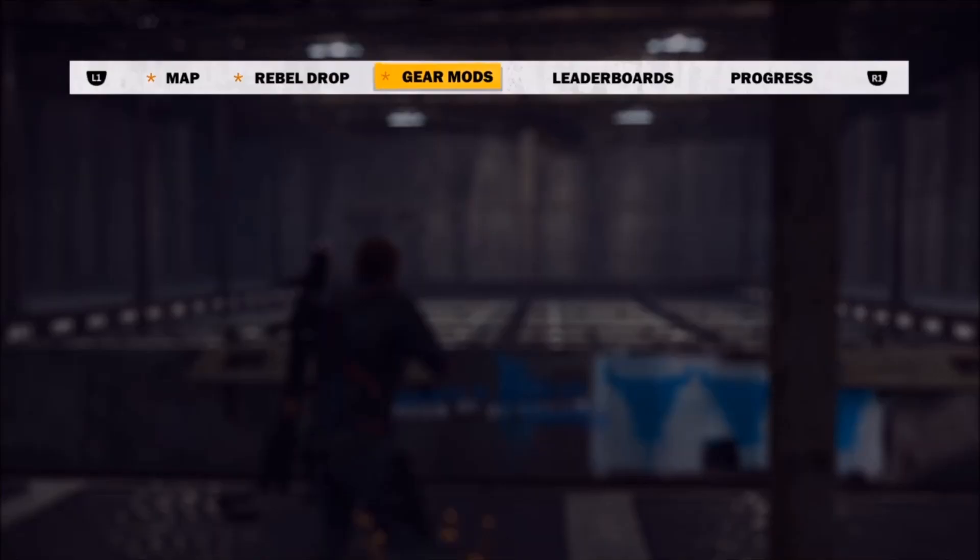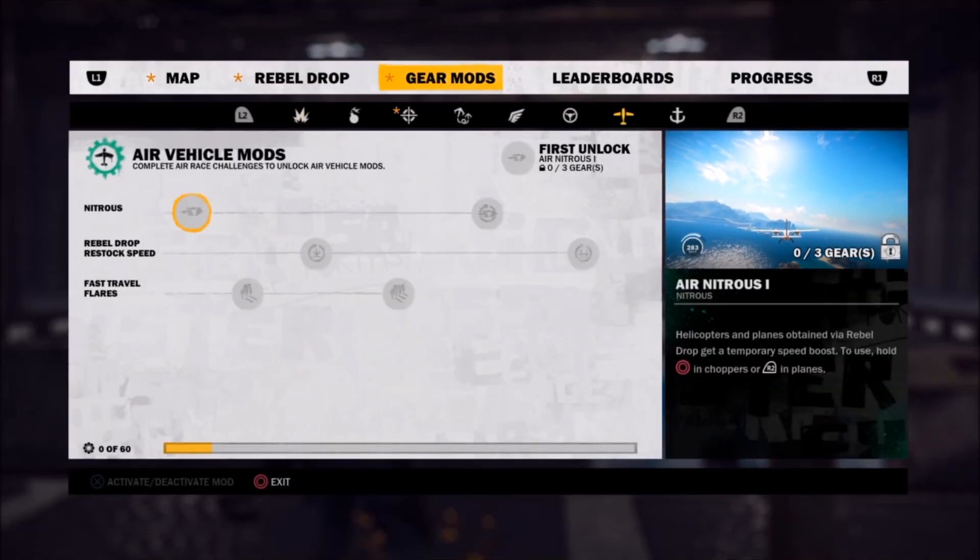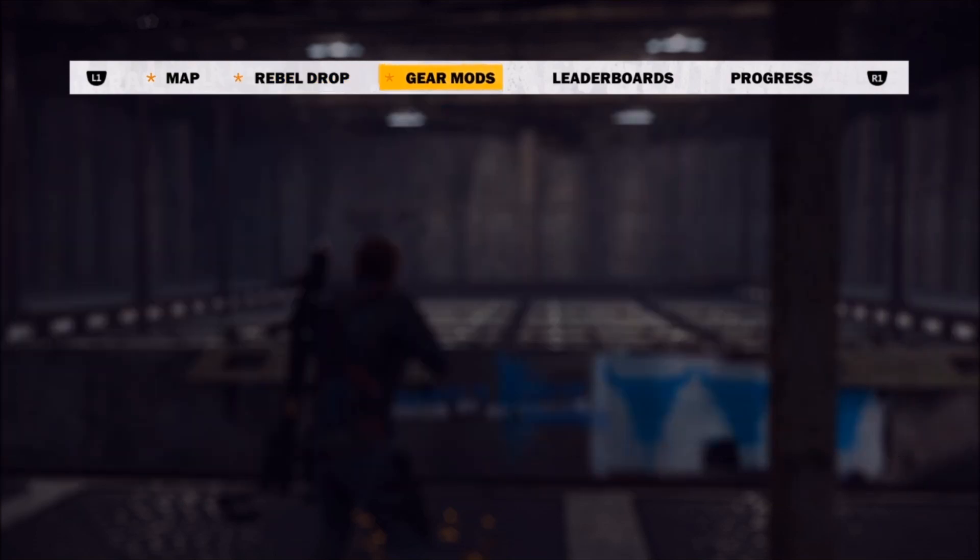I happened to liberate this area. You need to liberate Grota Contrabandero, which is located in Cauda, in order to unlock this particular training course. Now, get yourself three gears.